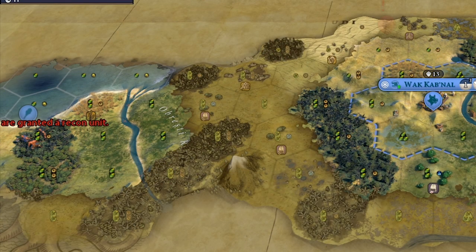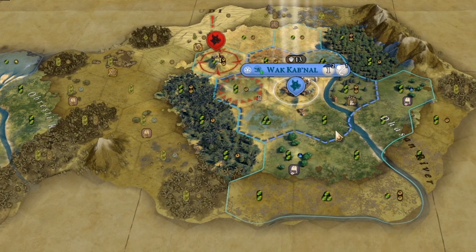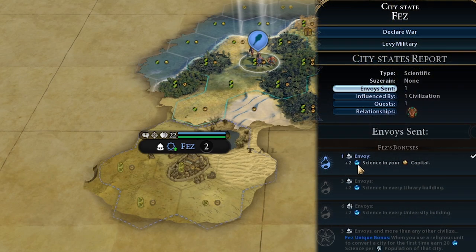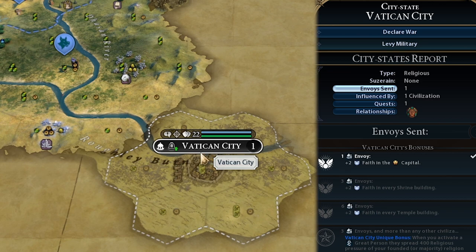After taking out the tribal village to our west, we got a scout for free, which is great because I was considering building one — now we don't need to. We found a city-state to our west — a science city-state — and since we were the first to discover them, we sent an envoy to their capital for plus 2 science per turn, which doubles our science. We're now getting 4.7. Our scout also found a city-state to our southeast giving us plus 2 faith per turn. I'd have preferred science or culture, but the 2 faith per turn means we can found an early pantheon.